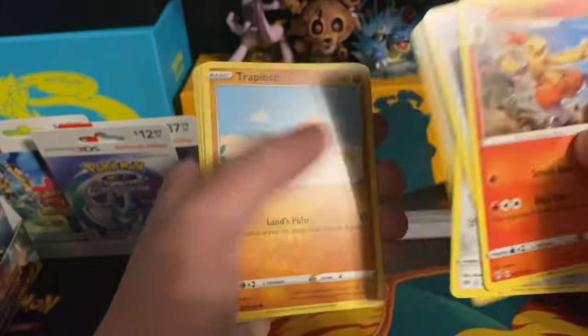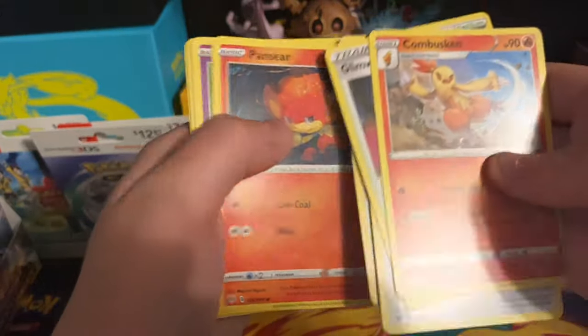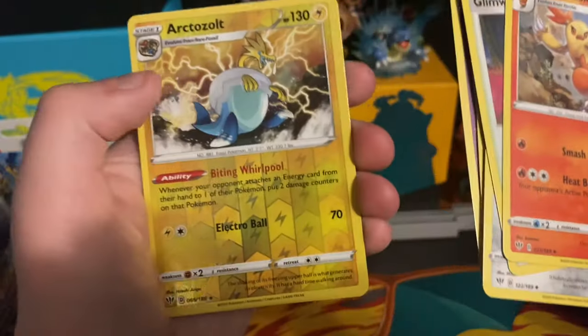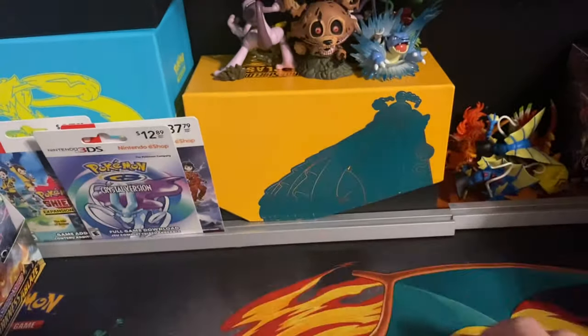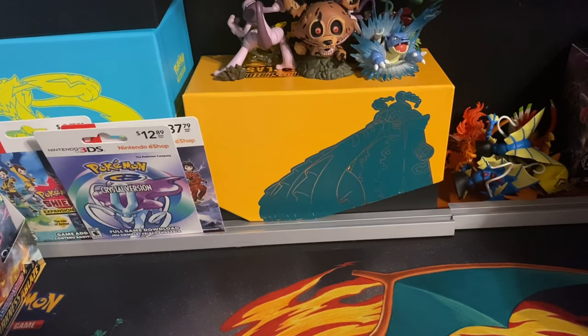Electric-type energy, Combusken, Glimwood Tangle, Linoone, Vanillite, Trapinch, Teddiursa, Pansear, Morpeko — reverse holo of Vanilluxe, and the final card will be an Emboar. I actually needed that — I was actually worried it was going to be a holo for a second.